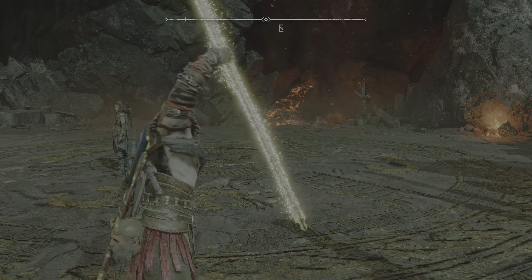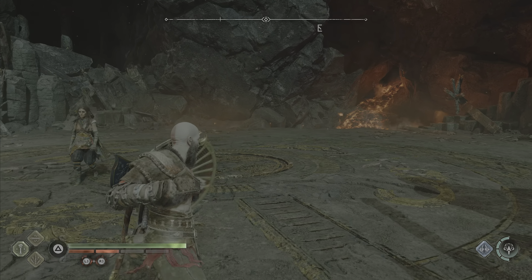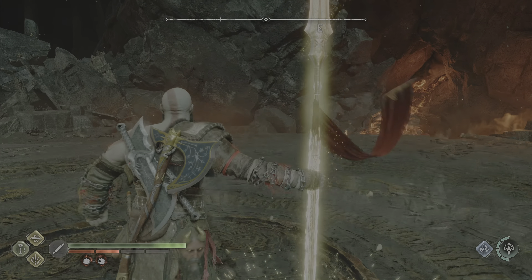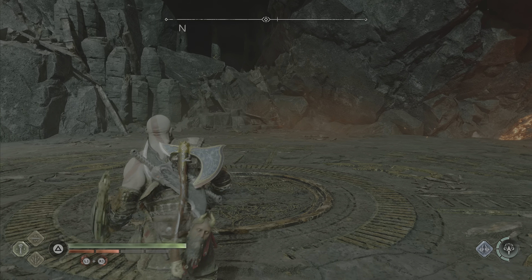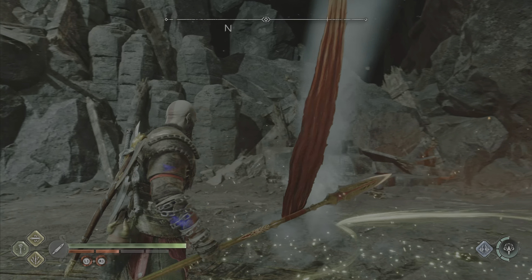Then after that you hit whatever ender you want to go with, the light or heavy. So this is what it should look like. There's the light ender, then there's the heavy ender.